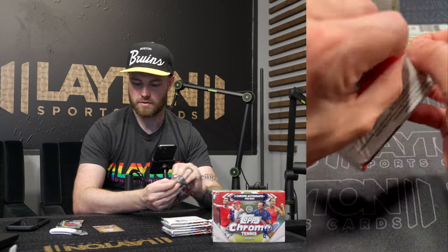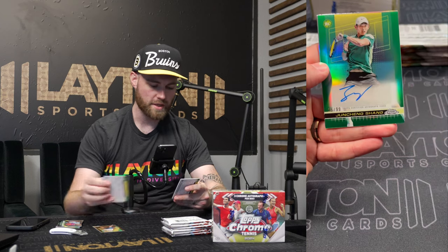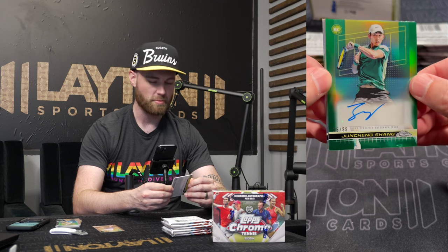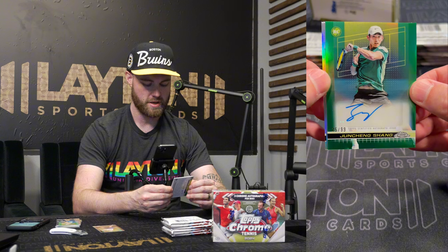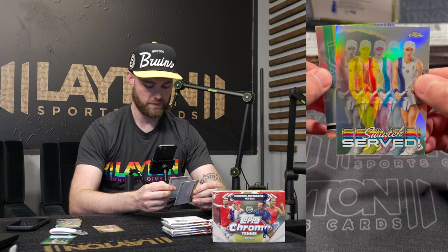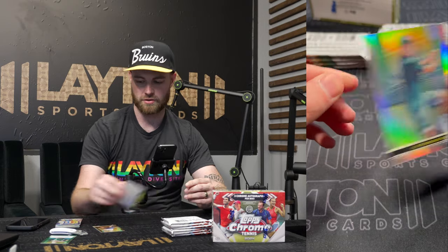Center Court — Taylor Fritz, Tommy Paul. Good looking stuff so far, a couple parallels with that. Clay Court's kind of cool looking. Some green — that's a rookie auto. Shang, Yunshan Shang. Might be butchering some of these names — I'm unfamiliar with quite a bit of them. 1099, like a green auto here. It's a good look with this card, it's kind of a green design anyway. It's Swiatek, and Kei Nishikori on the Refractor — base Refractor there.